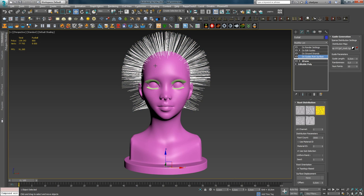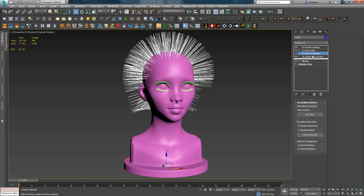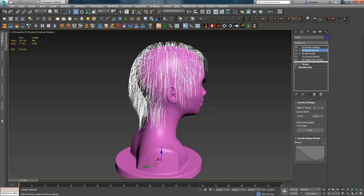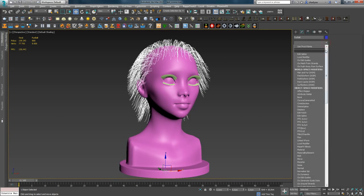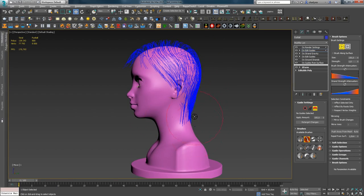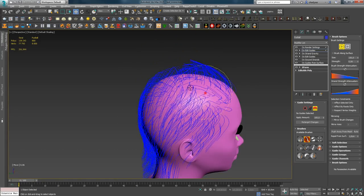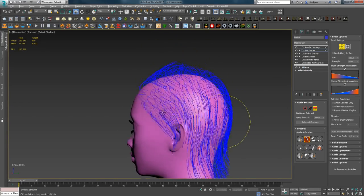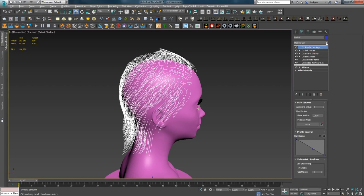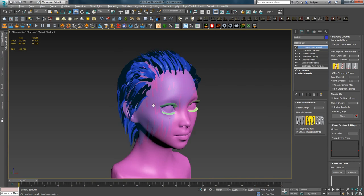In Guide from Surface, increase the number of guides. If the hair position is disrupted after this, click Root Detached in Ground Strength. Then I usually apply the Gravity modifier to simplify further grooming of the hairstyle, after which I assign another Edit Guides and comb through. After these operations, I assign the Mesh from Strands modifier above the rest, so that I can see the final result.